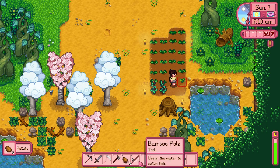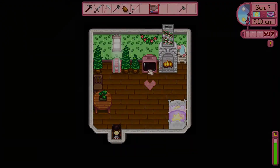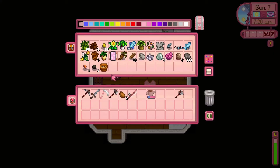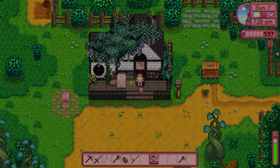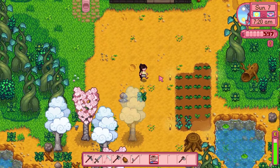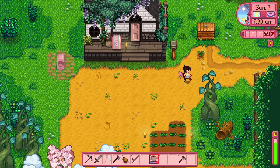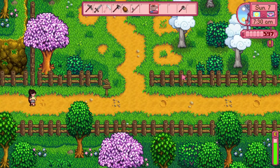We do need a potato for this spring crops bundle, so let's put a potato in this chest so we have it. And then we can go ahead and give this potato to Lewis for his birthday. Awesome! Let's go ahead and go into town today so we can visit with Lewis.